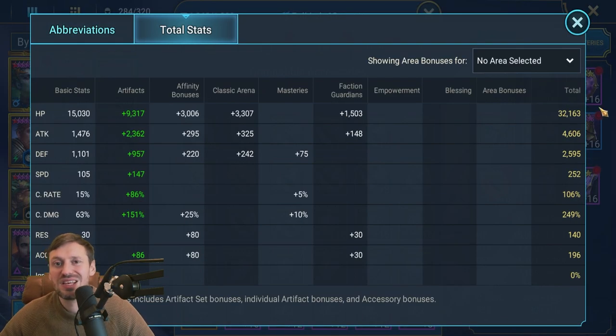Total stats: 32k HP, giving decent survivability - Foley is naturally a tanky champion. Attack is 4.6k, a little on the low side; ideally that should be 5.5k and above. He has quite a lot of defense as well - naturally tanky at 2.5k defense.